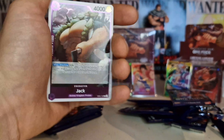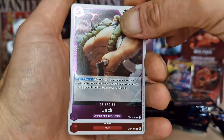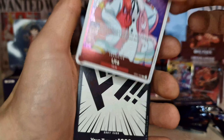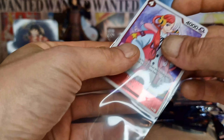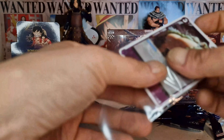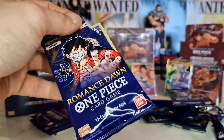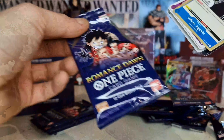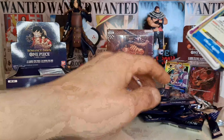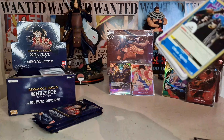Next pack — we still have four packs left after this. I can't get over the fact that we're getting such good cards. And like I said, we already got the Zorro in the first half of this opening. What the hell is going on here? We got Virgo, Sheep's Horn, Caribou, Alvida, Cavendish, Inarashi, Kumfasaki, and Monkey D. Luffy — I think I have this one.